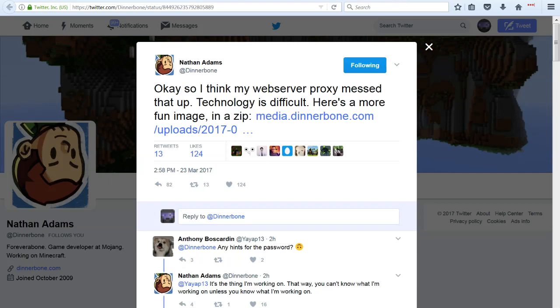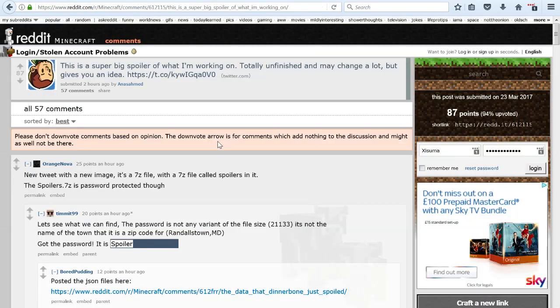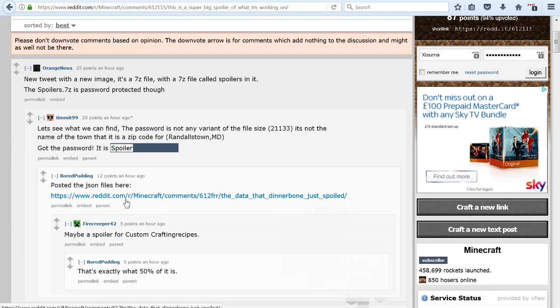Over on Reddit, you can find some discussion about what is inside this zip file. Supposedly, it's hidden inside the image. They guessed the password, which is supposed to be 'advancements', and then a bunch of JSON files come out of that.